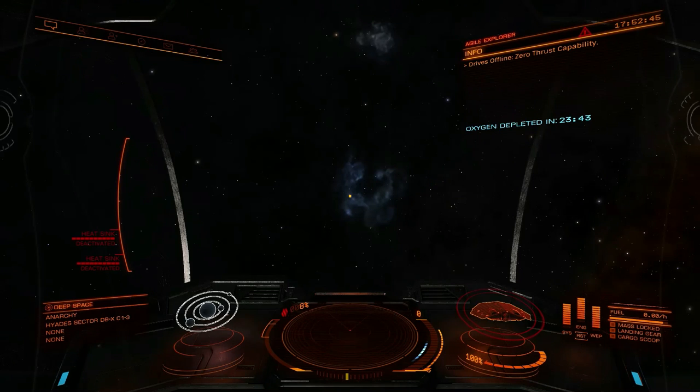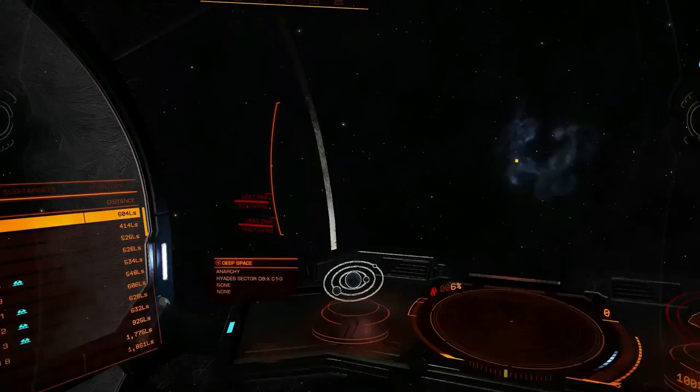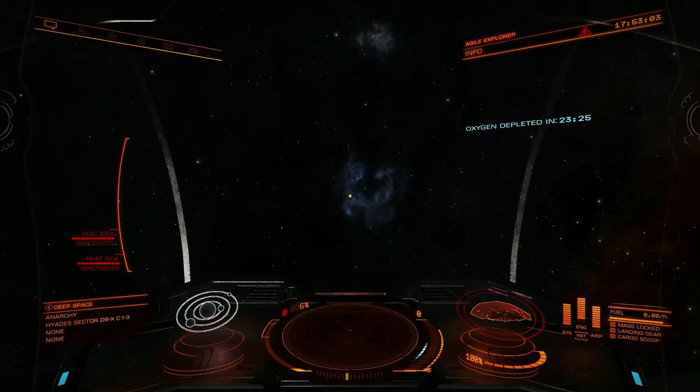Emergencies first: if you came to this video because you are currently completely out of fuel and you have a blue oxygen-depleted timer in the upper right corner, then immediately go to your left-hand panel, the navigation tab. Either write down your location or screenshot it, then immediately log out to the main menu. If you're having any difficulties with this whatsoever, just skip getting your location and log out to the main menu immediately.